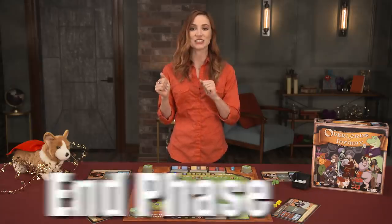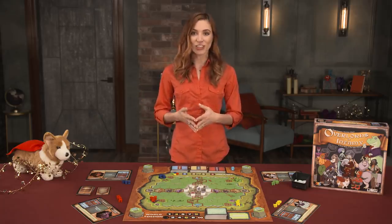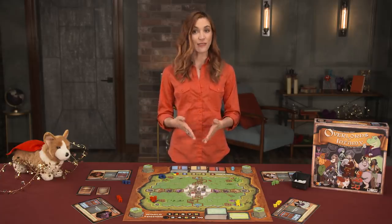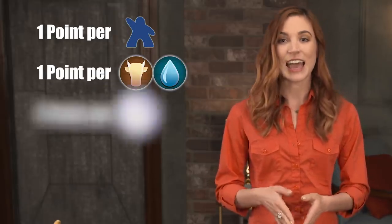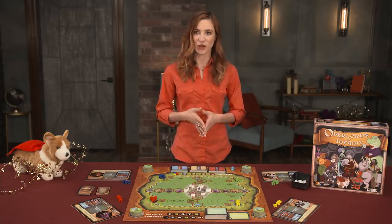Finally, during the end phase, determine if the game is about to end. If the amount of world event cards set at the beginning of the game has been revealed, everybody gets one more turn to gather more misery points. After that, the game ends. Players count their completed plots' misery points, along with one point for each lackey on the board, one point for every two resources, and two points for a relic. The overlord with the most points is denounced the winner.